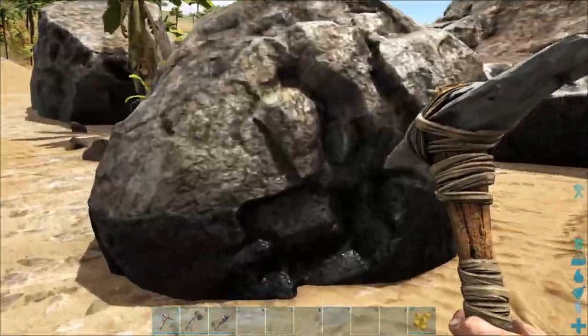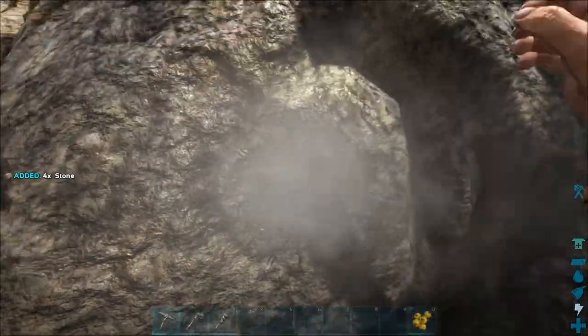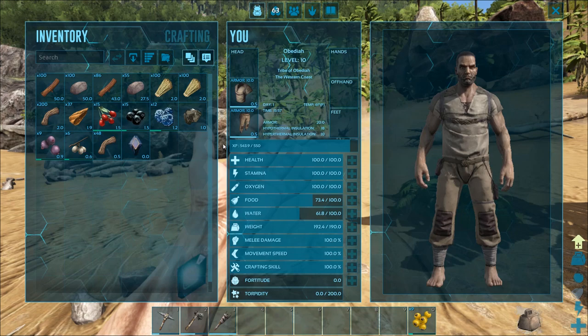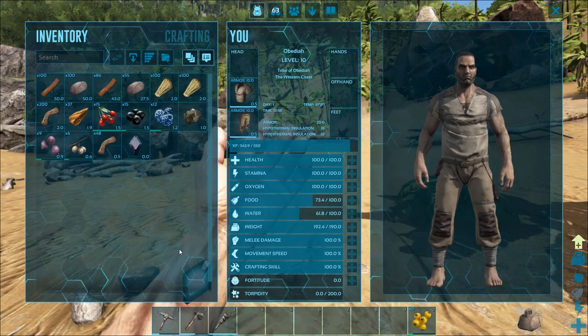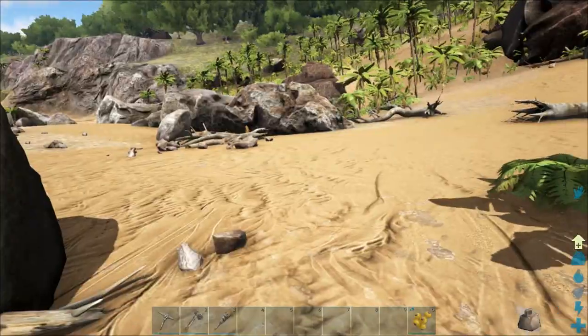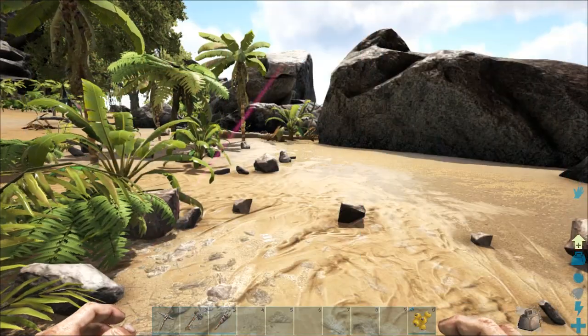First we need to gather up a bunch more materials to do that. Alright guys, we have gathered up some materials — we've got some stone, some wood, some thatch, a little bit of fiber, a bunch of stuff going on. But now we can't move — we've gathered too much stuff and our weight is overloaded, as you can see right here, and we can't move.